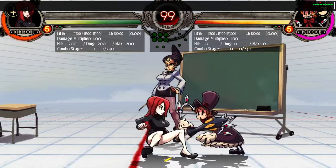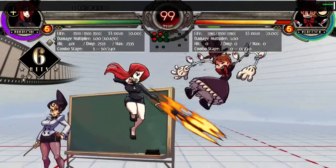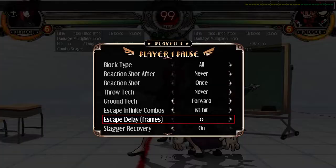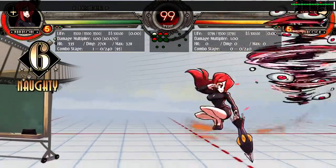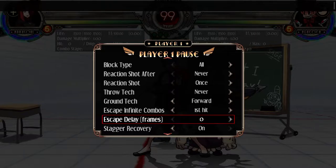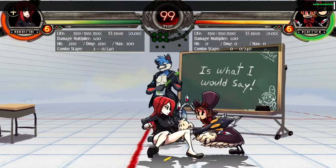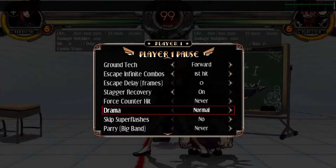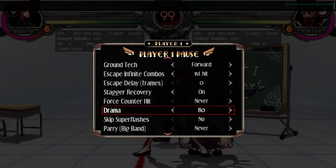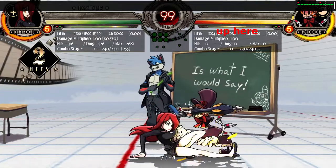Practicing burst space is the same as doing a combo except you can change how fast they burst and after how many hits. You can also set the drama meter, also known as the undizzy bar, for burst baits at the end of a combo.